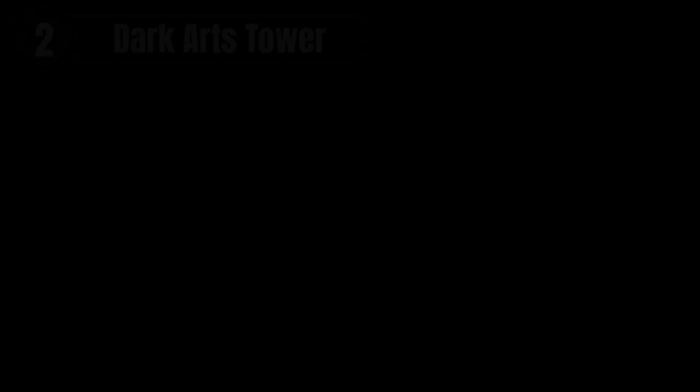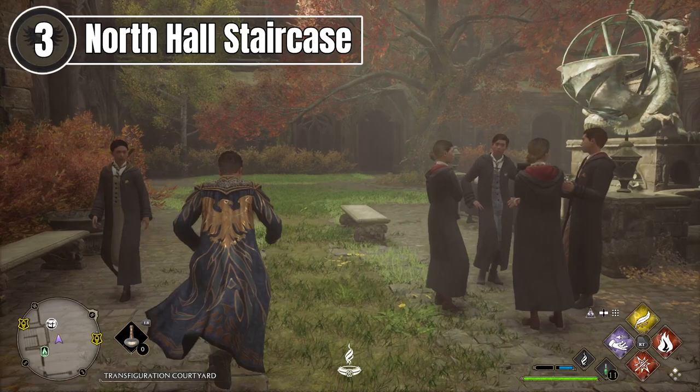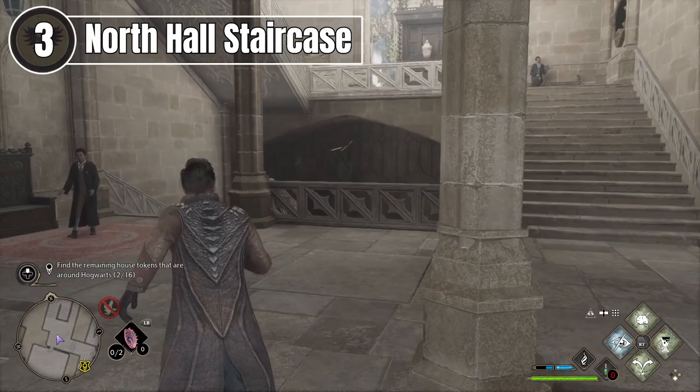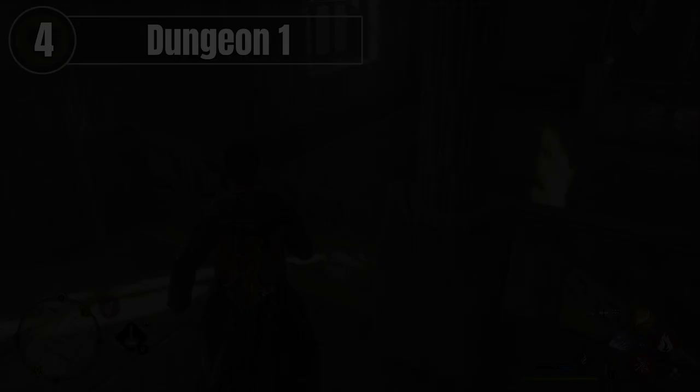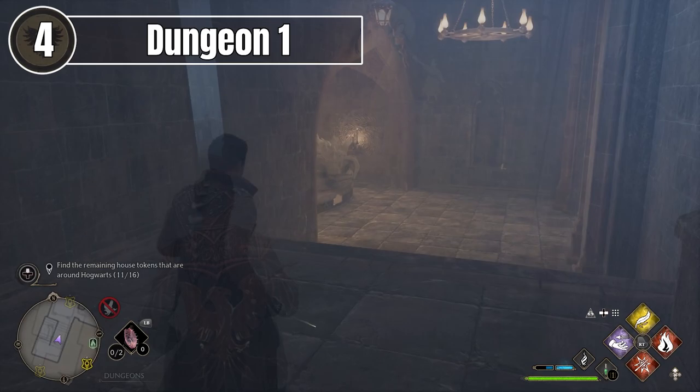After this, turn around and head back down the stairs to the Transfiguration Courtyard. You're going to cross it and head towards the North Hall entrance. Follow the route forwards in front of you to get to your next key, which will lead you up the stairs to the next token. Once you've got this one, continue all the way down the staircase towards the dungeon's entrance, where you actually find the next two keys.